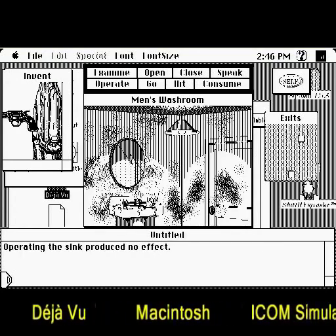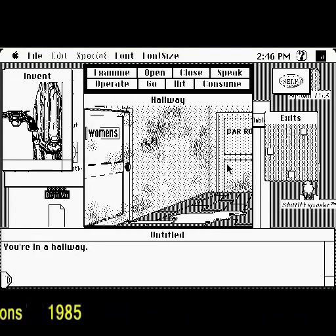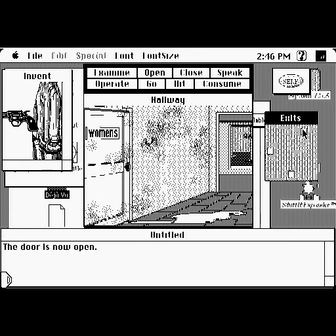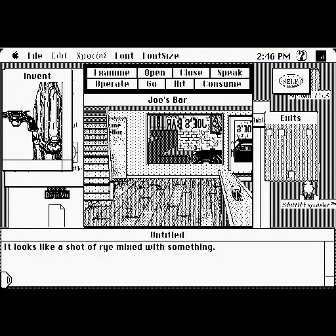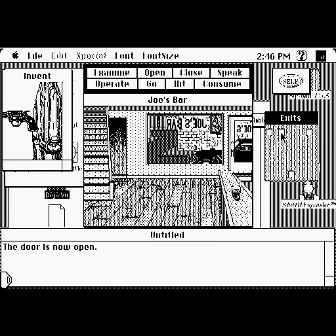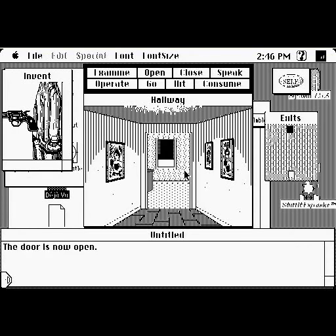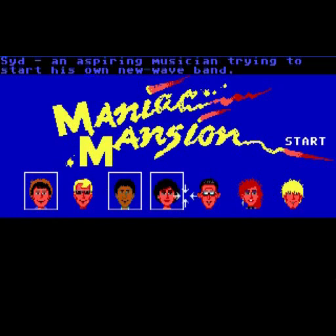The Sierra graphic adventure games used a standard text parser to make your character interact with the world, but this was beginning to change. In 1984, Apple released the Macintosh, which integrated a mouse into its input scheme. Game developers were very quick to make good use of the mouse, and in 1984 an adventure game called Enchanted Scepters was released by Silicon Beach Software. Rather than typing text, you used the mouse to make words from command menus along the top — much like the menus in Japanese adventure games, this eliminated the need to memorize the game's vocabulary and syntax.